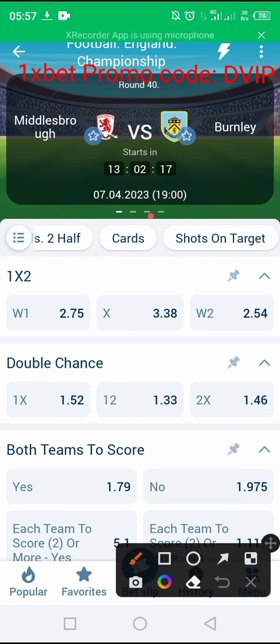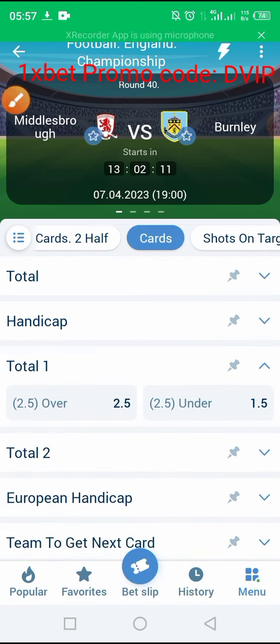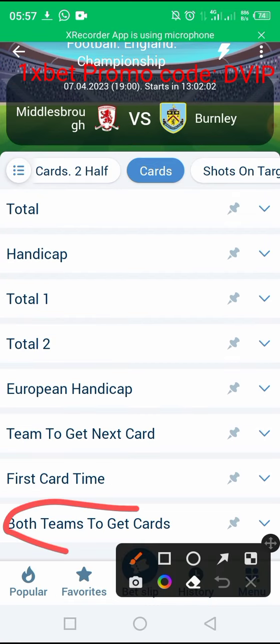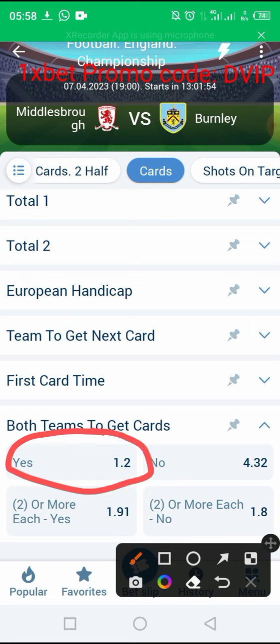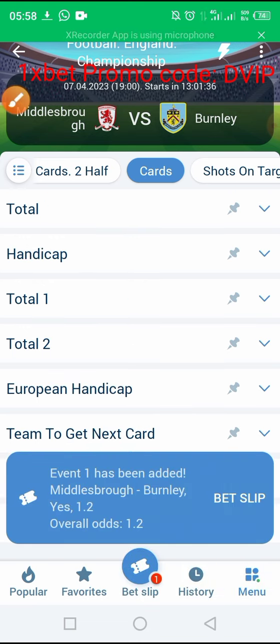We select the cards option, then come down and select 'both teams to get cards' — yes. What we are saying is that in this match the two teams will each get a card, whether yellow or red. We don't care which type — the most important thing is just for both teams to receive a card.